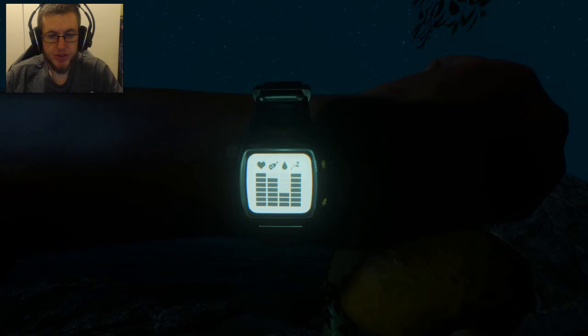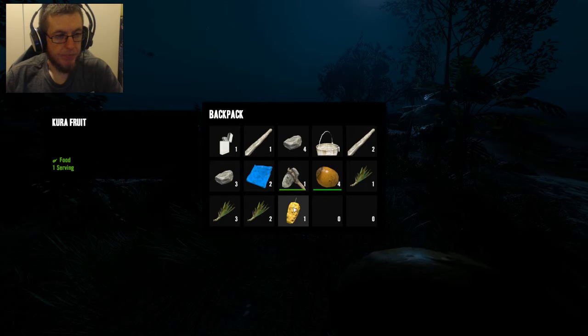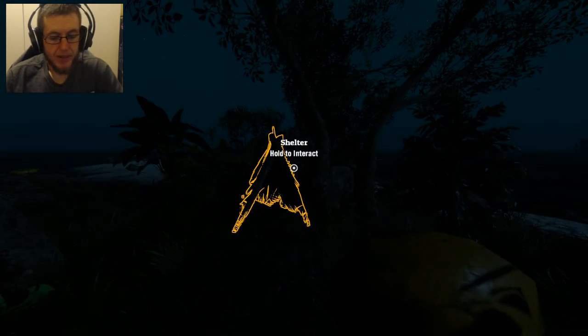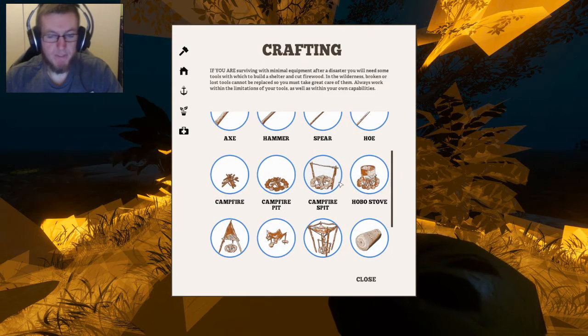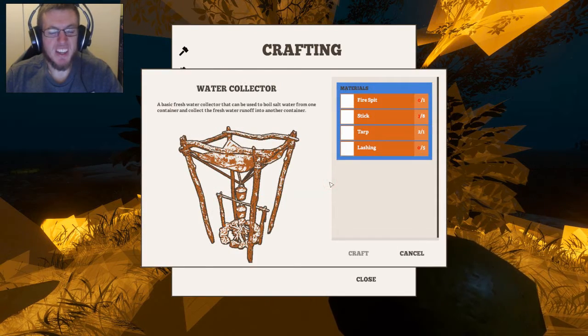I need hydration. See, that's the thing with this. I won't consume that just yet, but I want a water collector. I got a water still here, I can actually make that. A basic solar fresh water still is a slow, sustainable source of water. And there's a basic fresh water collector that can be used to boil salt water from one container and collect the fresh water runoff into another container.